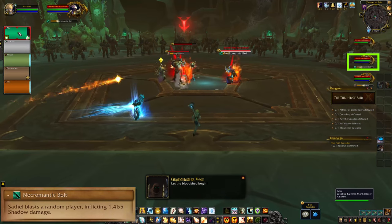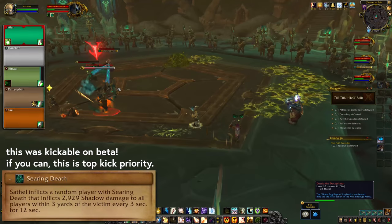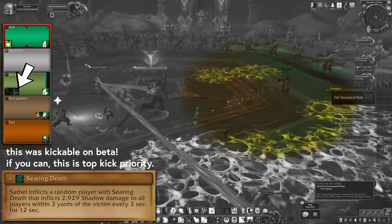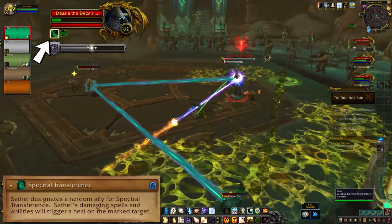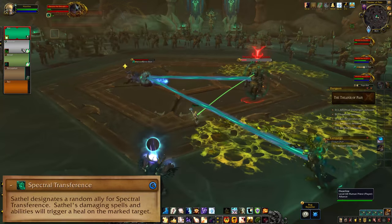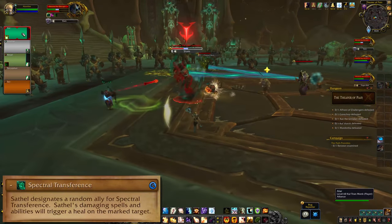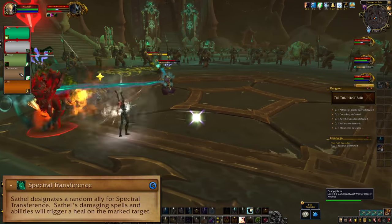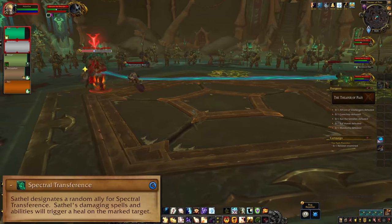Sathal also has a random target bolt — again, kick if you can. Searing Death is a pulsing AoE that'll go onto a random target; they just need to get a little space and wait it out. Sathal will also buff the other bosses with Spectral Transference, which makes his damage heal them. It's very hard to miss because while it's up, the world's biggest beam connects them. Any offensive magic dispel can take that buff off, and if you somehow don't have any offensive dispels you should probably kill Sathal first.